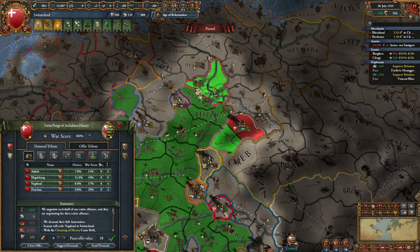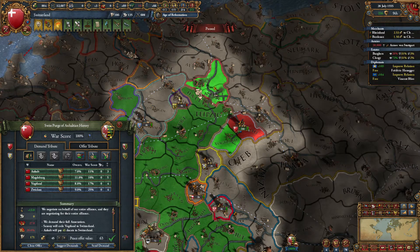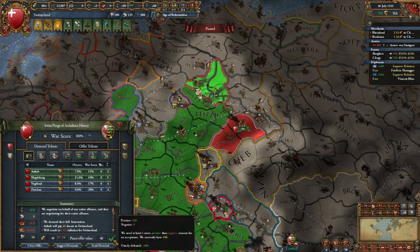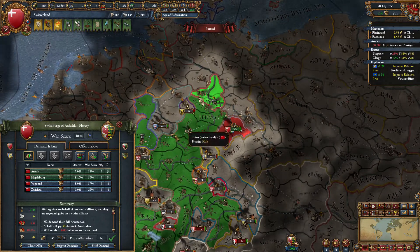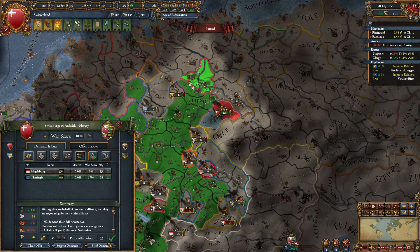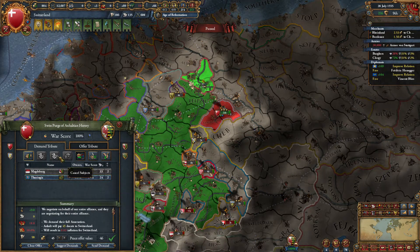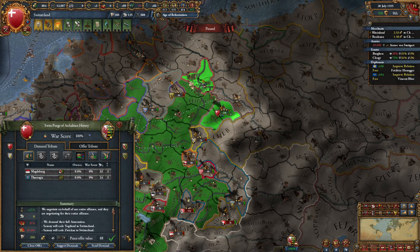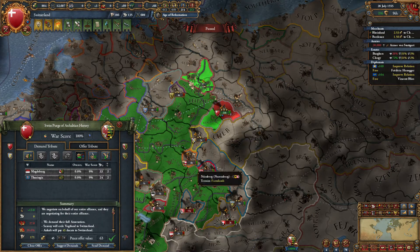That's a little bit of a coalition — just Strasbourg? Sure. It's only 18 aggressive expansion just for eating two provinces. At least Thuringia. This does give us a border with Bohemia. Alright, maybe not that one.